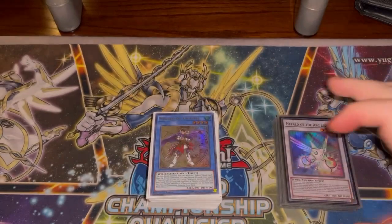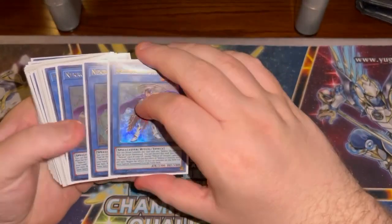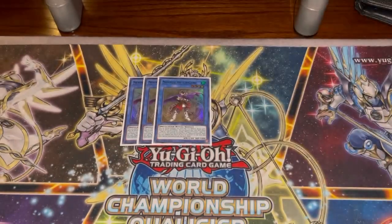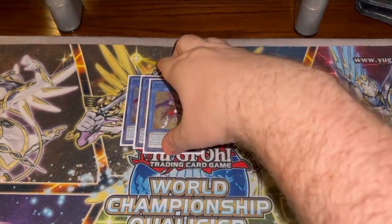Let's get right into it. Starting out we got our three Unicorn — shuts down extra deck monsters. When it came back to three a lot of people were excited, really hoping this deck came back in fashion. But this being a pure Necros build, we haven't decided to go with any Dogmatica or shell engines. This is just pure Necros — staple of the deck.